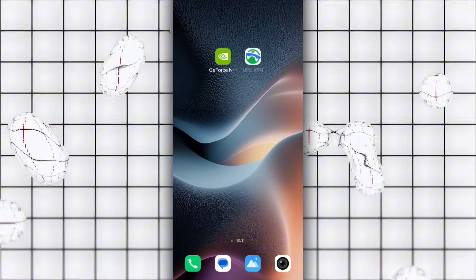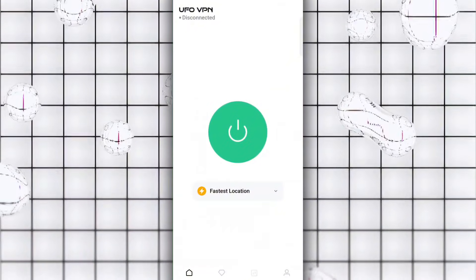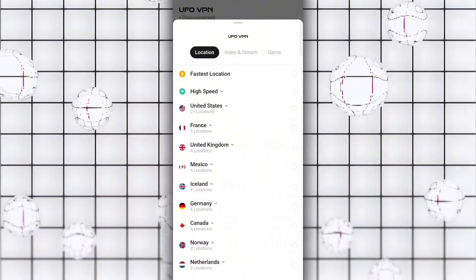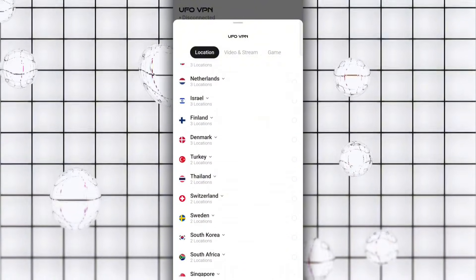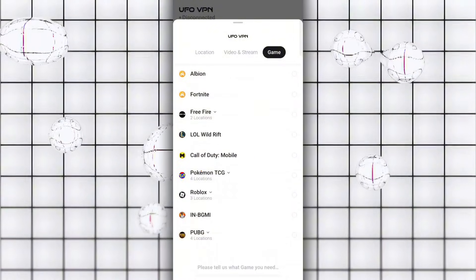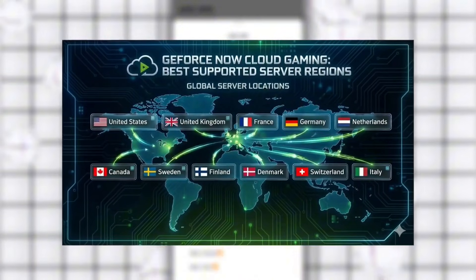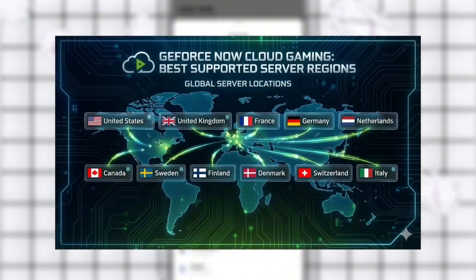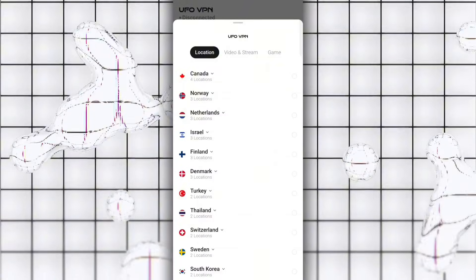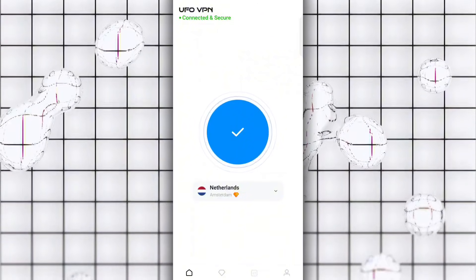I recommend this VPN because it offers better stability and lower latency for cloud gaming. First, open UFO VPN. After opening it, tap on Server Selection. Here you'll see different options like fastest location, high-speed servers, and servers from many big countries. The servers are also categorized, for example, for video streaming or gaming. Since GeForce Now is available only in certain countries, you'll see those supported regions here. From my experience, the Netherlands server usually gives the lowest ping and shorter queue times, so I connect to the Netherlands server.